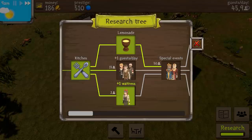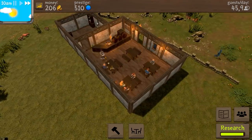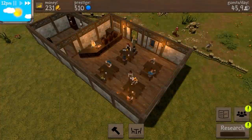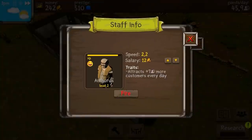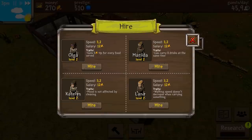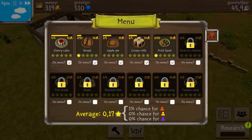So we can hire another waitress, and I think that is definitely going to make sure that we are able to serve a little bit more, or at least a little bit faster. The research is almost done, which is a good thing. There we go - perfect. We can now hire another one. The candidates change every day, and I'm pretty sure we could have the attract seven more customers every day bonus. I think we should wait one day to get a new waitress with that bonus.